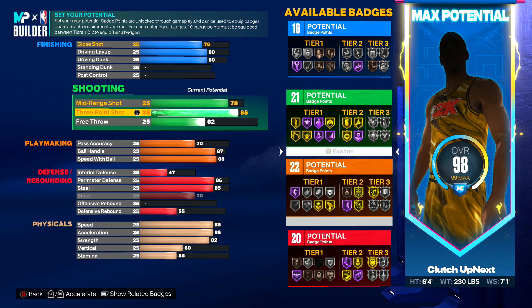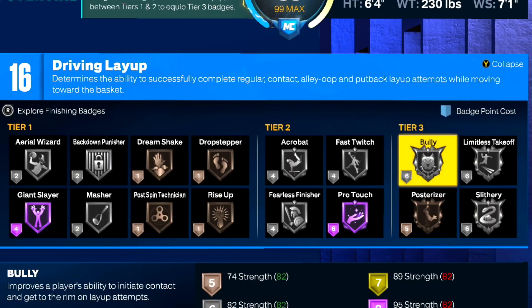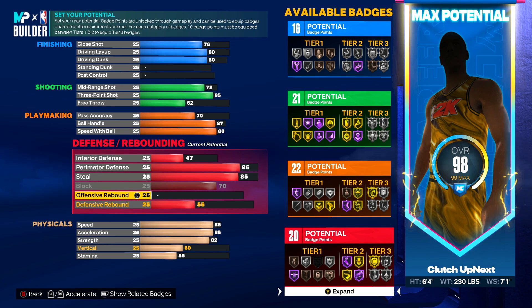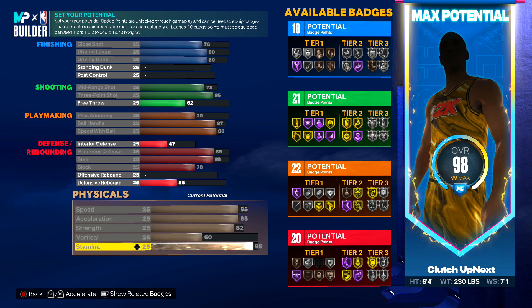If you look up at the finishing category, this badge called Bully is extremely underrated. It improves a player's ability to initiate contact and get to the rim on layup attempts. In order to get that on silver you need your strength to be an 82. Vertical can stay at a 60 because that is what you're required for the off-one and all that. So there's no point to have your vertical any higher. The rest we're going to put on stamina — we have a 95 stamina.